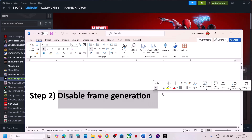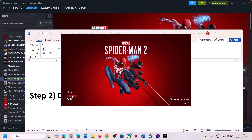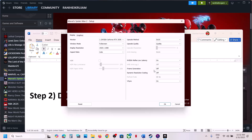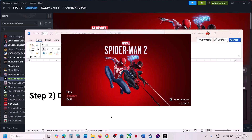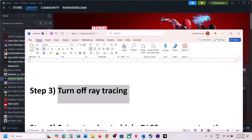Next step: disable frame generation. Again, go to the launcher, go to Settings, and over here you can see frame generation. If this is on, turn it off, then click OK and launch the game.